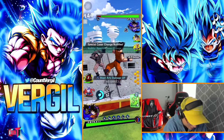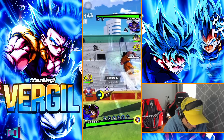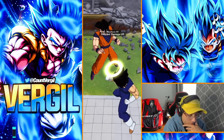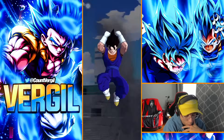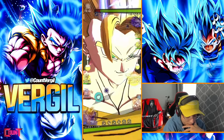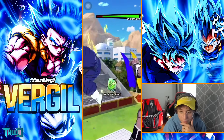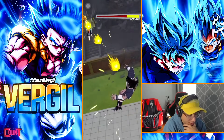Here we go — guaranteed Rising Rush incoming! Let's get rid of his comeback right now. The power of Super Vegito, man — nasty work here. Let's see what we can do right after this — the damage we're dealing is just second to none. Probably one of the highest damage-dealing units still.